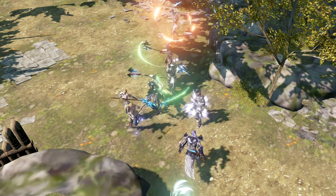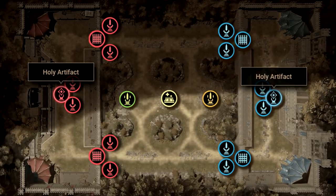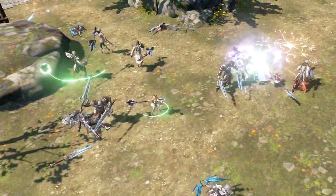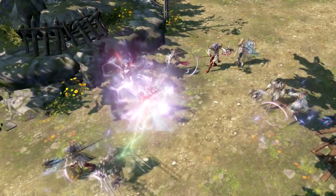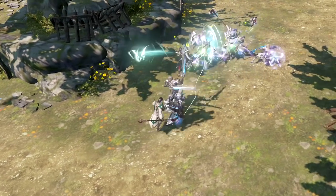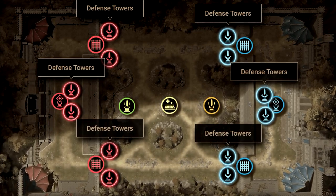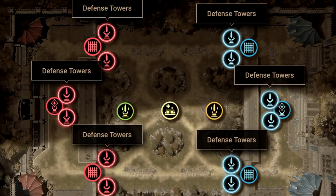Let's talk about the win condition of Open Siege. Each team has their own structure known as the Holy Artifact. The team that wins the siege will be the one that imprints the enemy team's Holy Artifact first. In Open Siege, any player can do this. Imprinting the Holy Artifact takes about 10 seconds, so defenders will need to do everything they can to interrupt the attackers. Protecting the Holy Artifacts will be several defense towers, which will do very big damage to players in range of them, so you'll need to coordinate as a team and push these towers together.